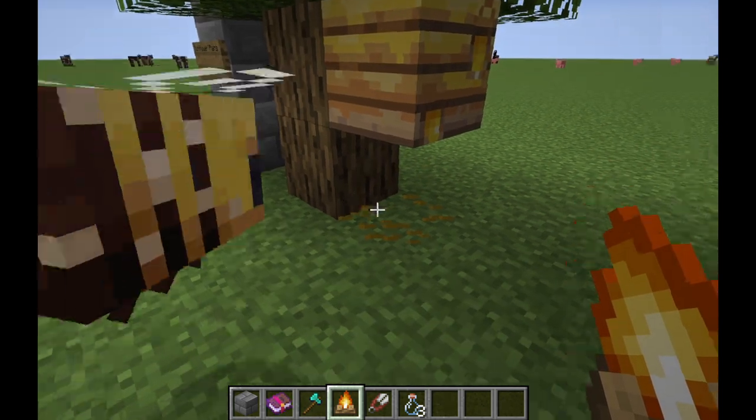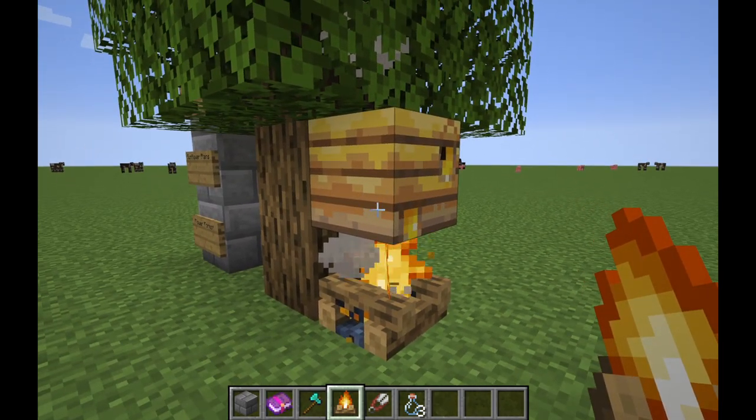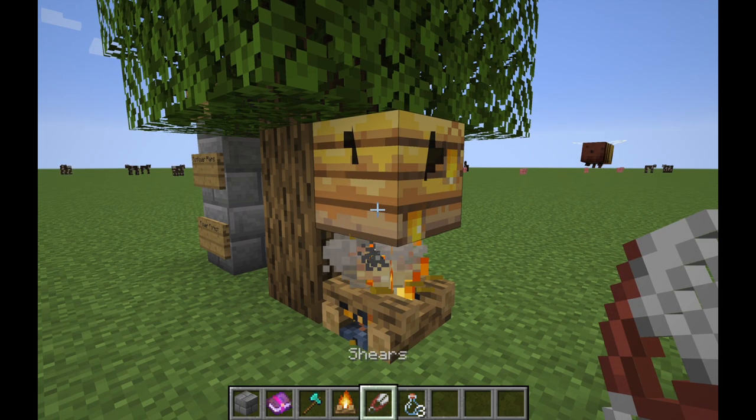What we want to do is put the campfire underneath. This prevents the bees from attacking you, and then if you want to collect honeycombs, you use the shears.